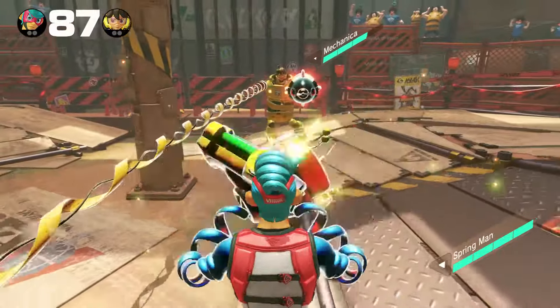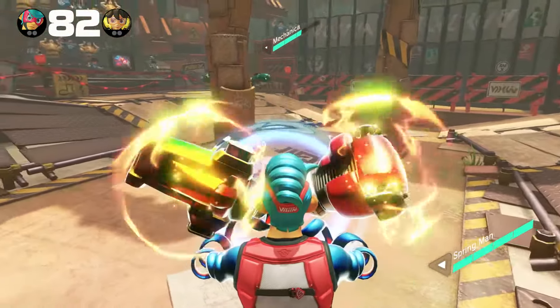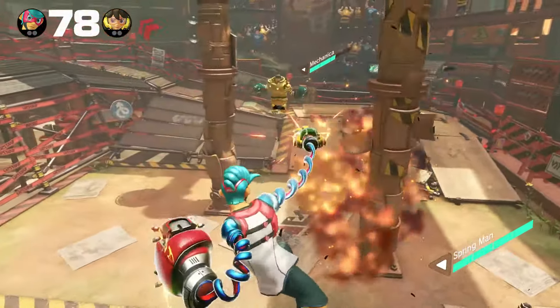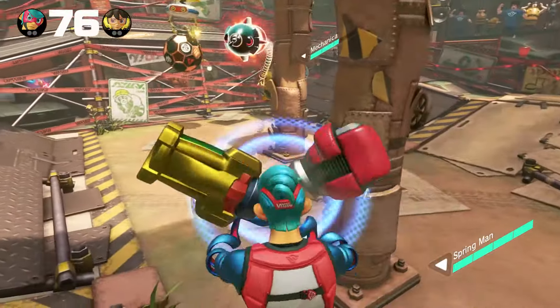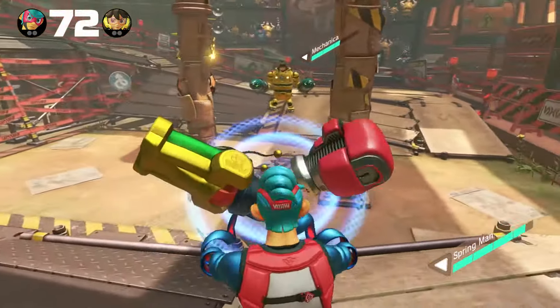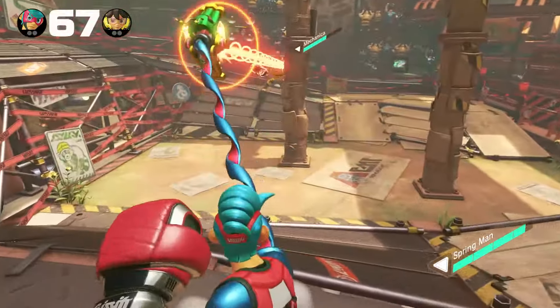Mechanica has a cool mechanic where she can actually fly — while she's jumping you can do a thing where she can hover in the air. I guess that gives her a little bit more mobility than Master Mummy, but still not as much as Ribbon Girl gets.